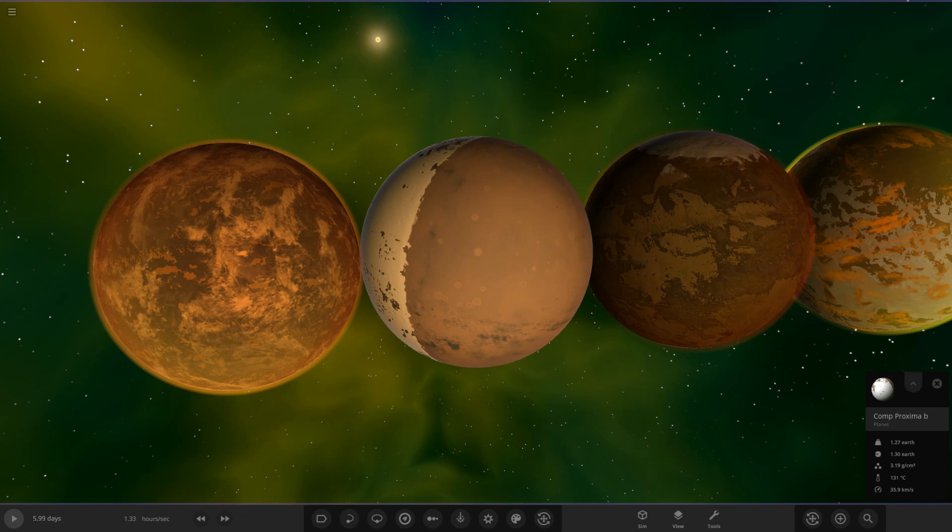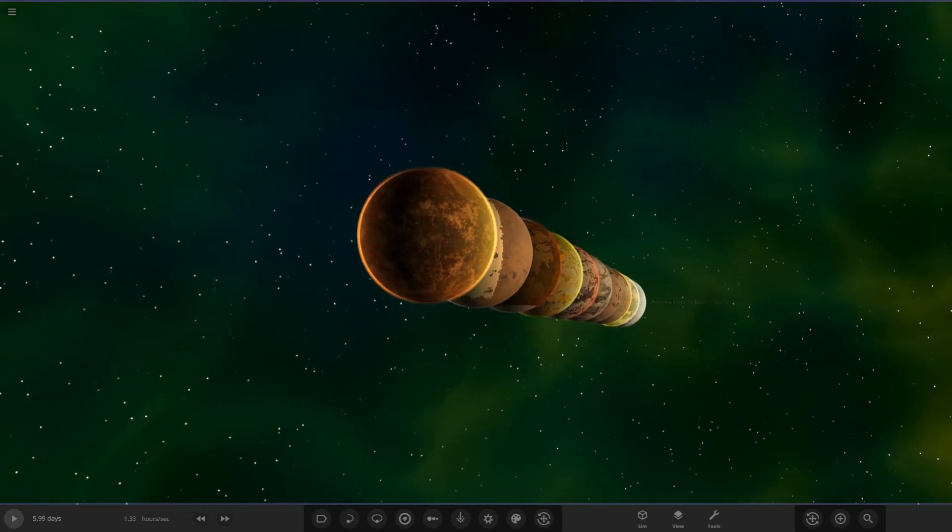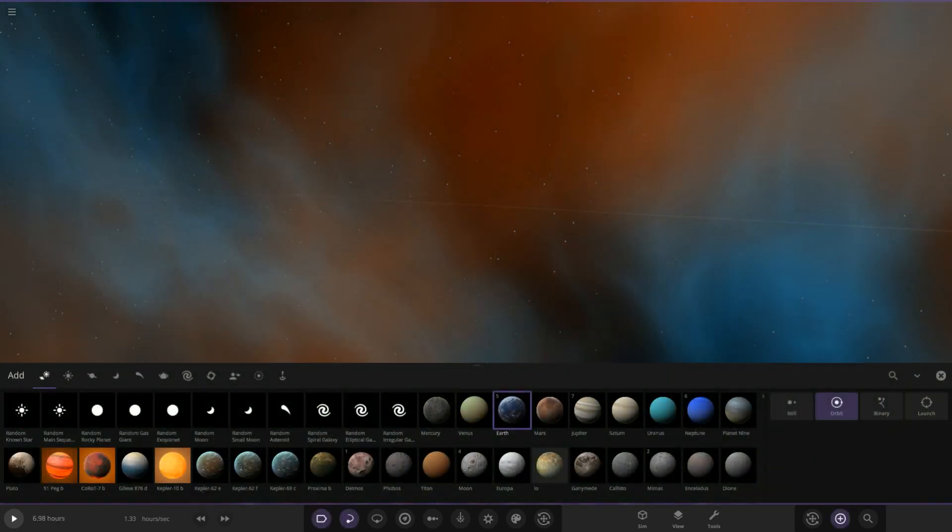With that all said and done, let's move on to today's competition. We are doing 55 Cancri e — the diamond planet, as some of you probably know.